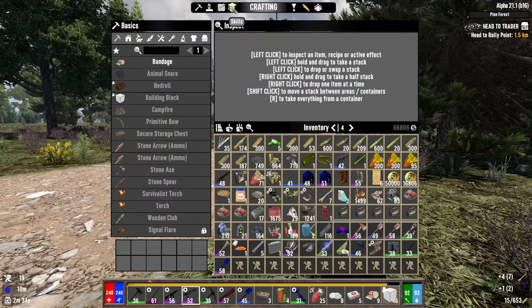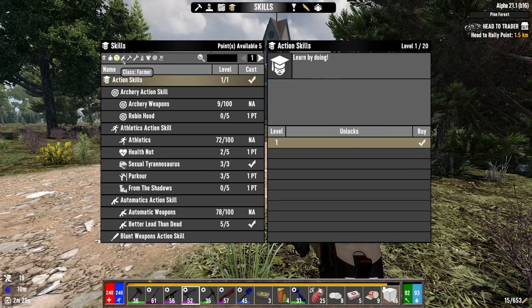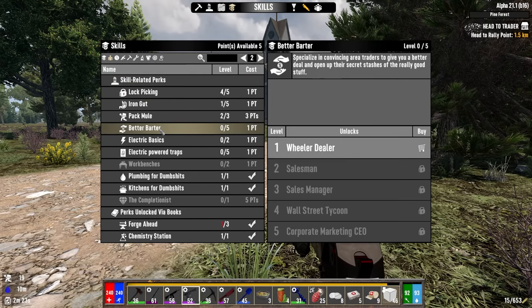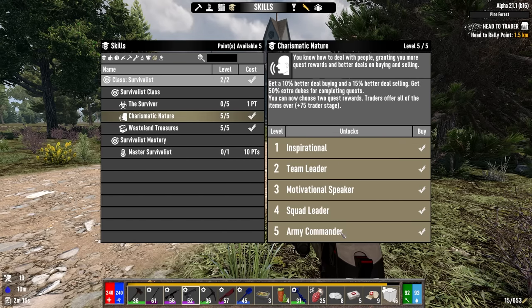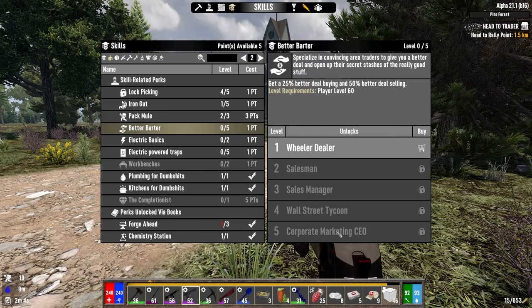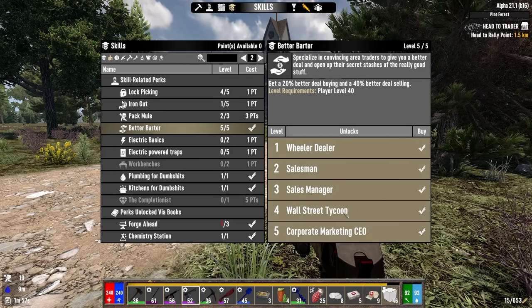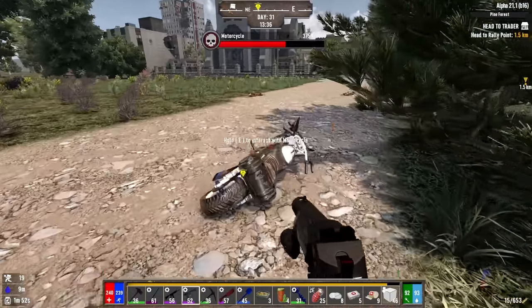So what we could do in order to get the helicopter — I have five skill points this morning, and I was going to hold on to them until I realized I want to buy that helicopter. So I think what I want to do now is find Better Barter. We've already taken a few points from the survivalist Charismatic Nature, giving us 10% better deal buying and 15% better deal selling. But Better Barter is much more powerful. With five points here, we get 25% on buying and 50% on selling. Let's just do it — five points right there. We've got to go find some sellables now for sure.